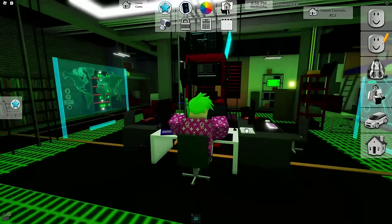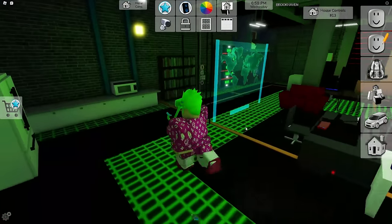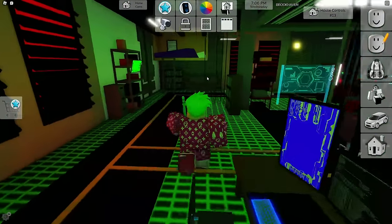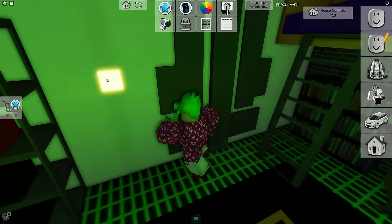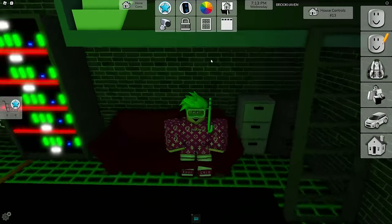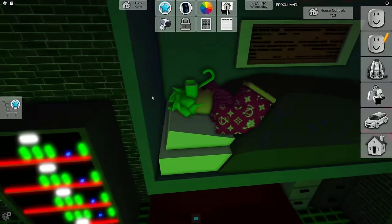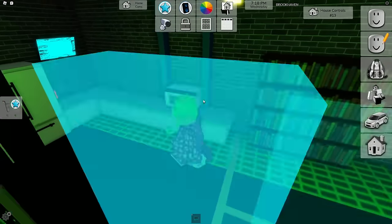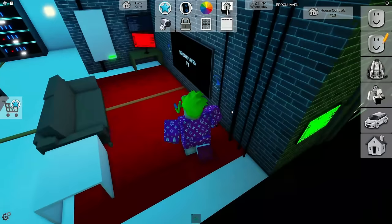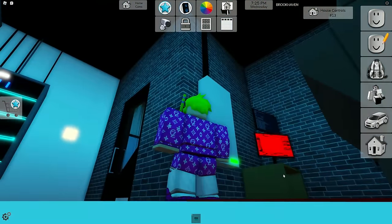We got some insane gaming setups here - four computers in the middle. This looks so cool! We can kind of sit here and hack people's stuff, I guess. There are screens and whatnot. There should be a secret inside this house because there's always hidden rooms and stuff. I'm just trying to find that - is there something I can click to get to a secret room?